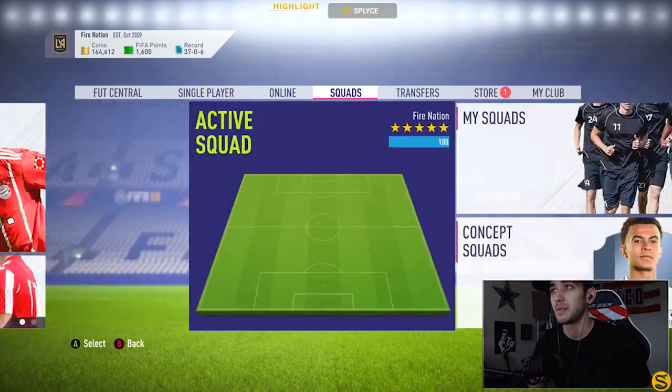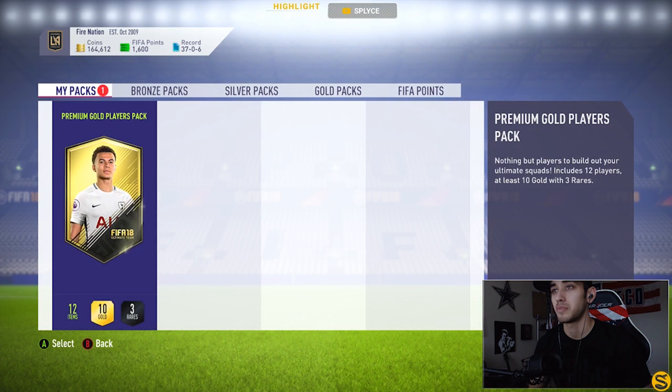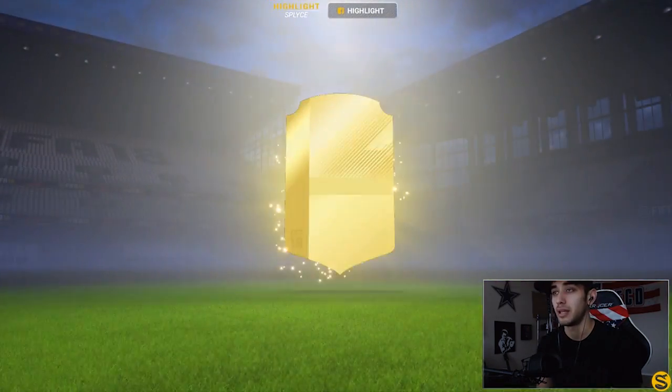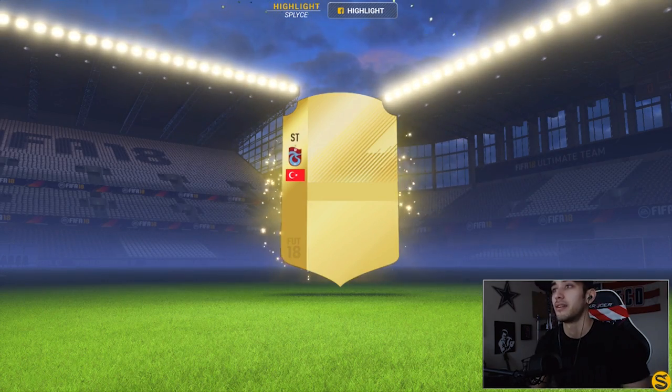All my squad building challenge rewards have been absolute crap — I haven't packed anybody good. I think the best player I've packed was probably Marchisio, who went for 24K, or maybe Iheanacho from Man City who went for like 25K to 28K. Let's hopefully get a walkout right here — come on, give us at least a panelist EA, please. Bless us — let's get it with these SBCs.